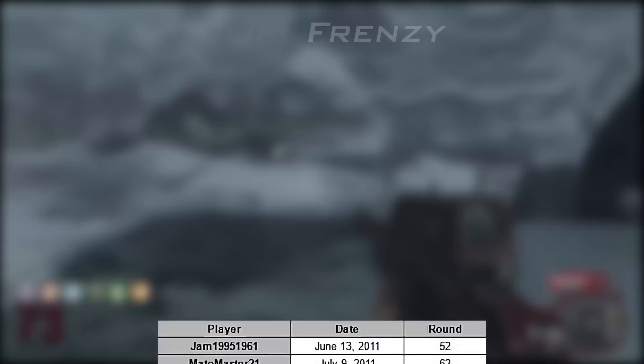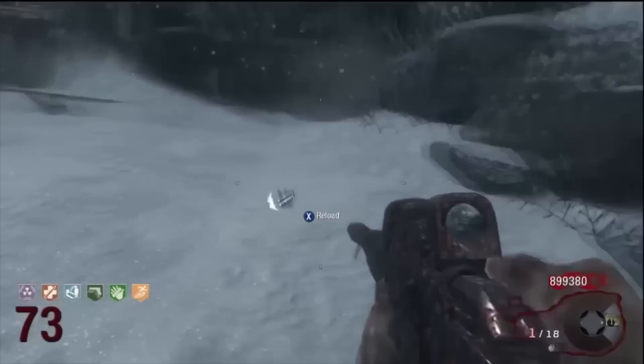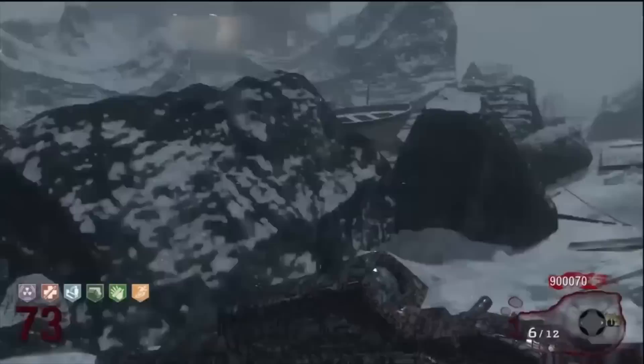I'm not going to go through the entire world record history of Call of the Dead in this video, but I will give you an idea of how the strategy developed over time. At first, players would train in the most open area — the beach outside the lighthouse — and use the Ray Gun and Scavenger on full hordes of zombies.